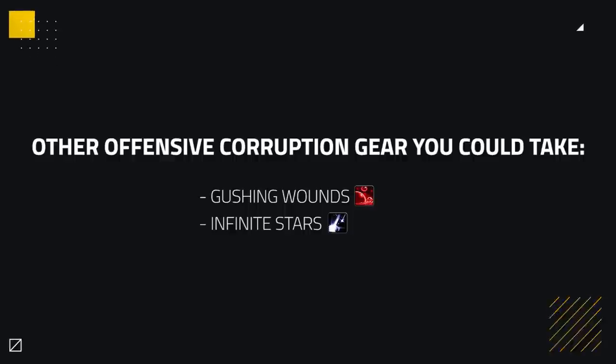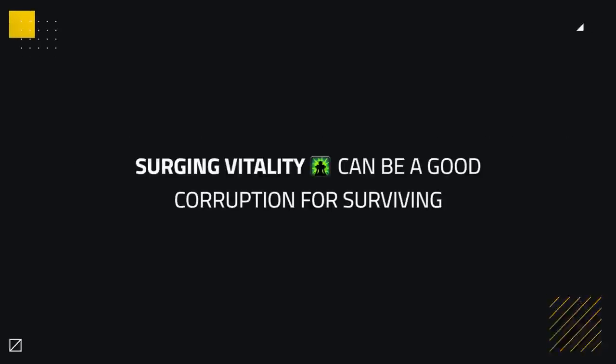Other great offensive corruption options are Gushing Wounds and Infinite Stars. Gushing Wounds is extremely powerful, giving a big margin of extra DPS while costing very little corruption, so you avoid the high-risk factors of playing with high corruption. Infinite Stars costs a lot more corruption but can deal a high amount of pressure, adding to your burst damage and potentially baiting out spells if you can get high stacks onto enemy targets. For survival, Surging Vitality is excellent — it procs extra versatility with good uptime, making you more durable throughout an arena match.